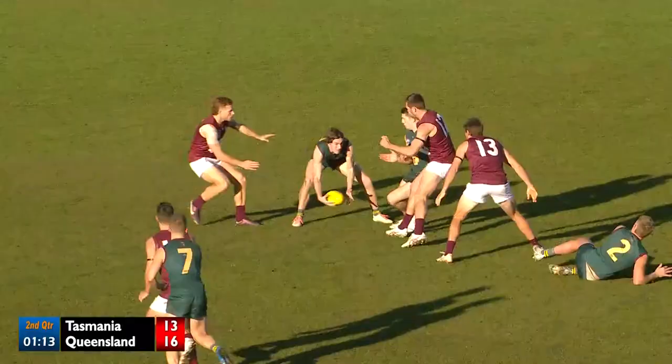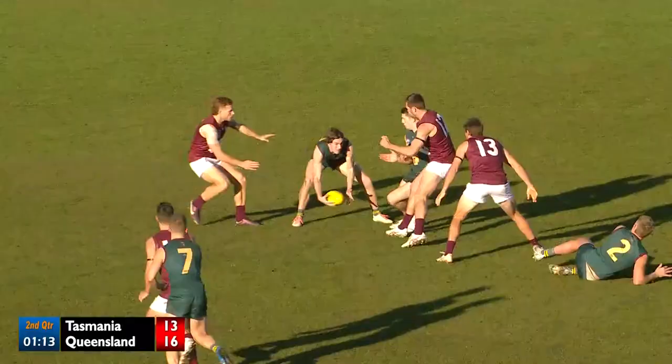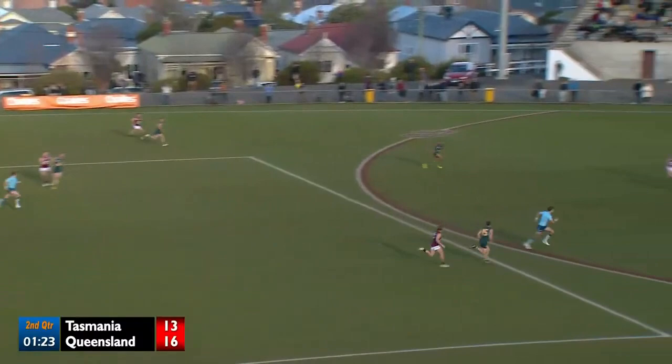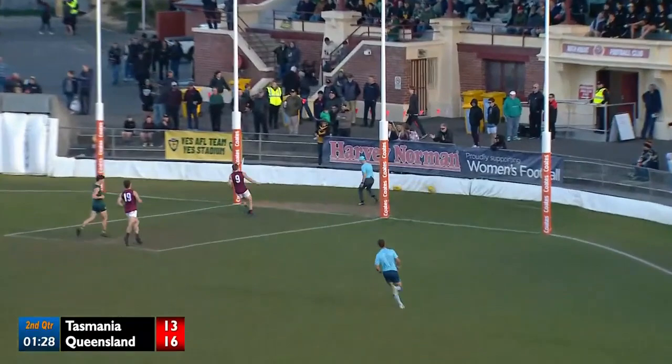Siggins gets his kick away, sends it inside the forward 50. Hinds almost taking a mark. Leary sweeping. His handball just a little too hot though for McGuinness. And they charge back the other way. Low grubber from Aston but finds the target. And now peeling out the space is Fletcher. It's a certain goal. Fletcher strides in and draws first blood in quarter number two for the Maroons.